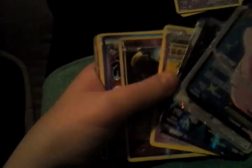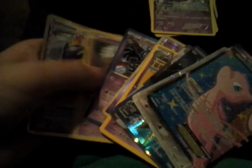We got: Mew, Scizor, Darkrai, Thundurus, Swalot, this really weird guy called Seviper, Cofagrigus, Venipede, and Typhlosion — whatever you call him. We got a couple cards down and we have a lot to go. Sorry about that — I know I'm just talking about the cards. I'll try to do better in the next video. I'm gonna make a part two, so yeah, see you guys later. Bye!